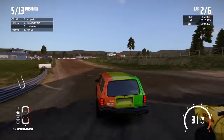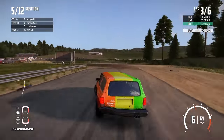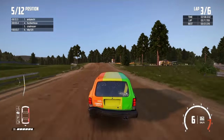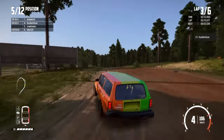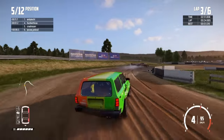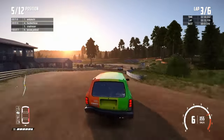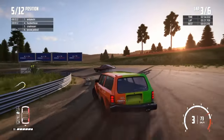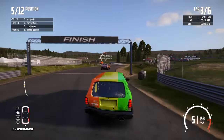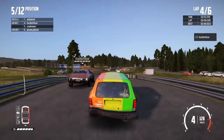Back in behind this speedy - we've got a lot more power than that car. Obviously the speedy is very nippy, very good at getting round corners, but we should be quicker. That looks like fourth place just ahead, three seconds ahead. Love this corner here - sort of a blind left-hand as you go into it, then it's like a corkscrew round. Pulled away nicely from that speedy behind us, and I think that might be second, third and fourth ahead. So we've still got chances here to make up a few more places.